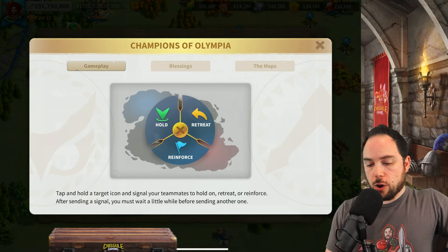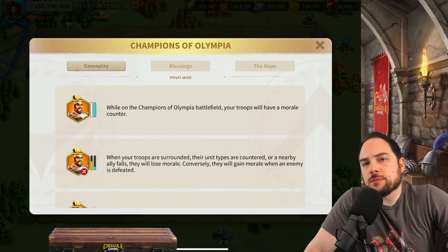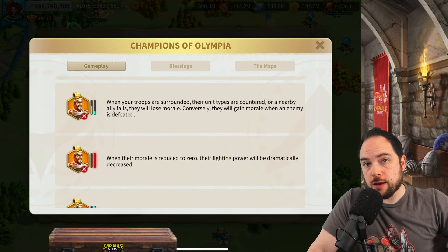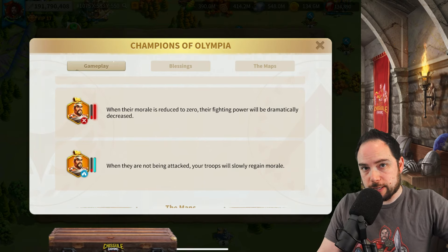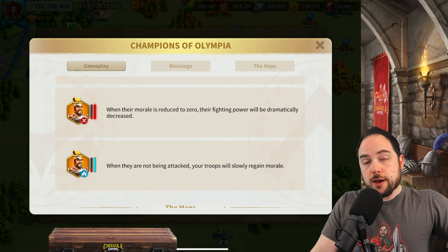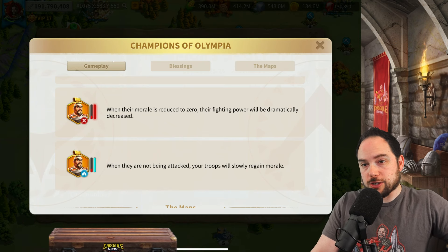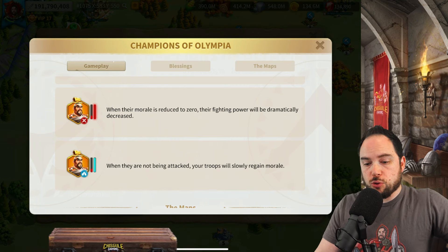One thing you'll definitely notice but probably not understand intuitively is the extra bar on the right-hand side — that is your morale. When you surround a march, the morale of that march will go down significantly. You also lose morale when one of your allied marches is defeated, and you gain morale when an enemy march is defeated. When someone's morale is reduced to zero, their fighting power is dramatically decreased. You're going to want to notice when your morale is low and just run away, because you're basically not worth very much at that point. You do gain morale back very slowly when you're not being attacked.